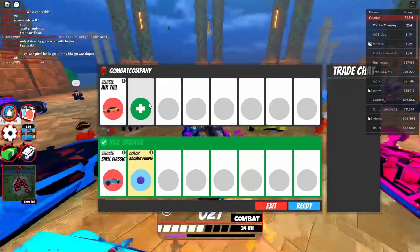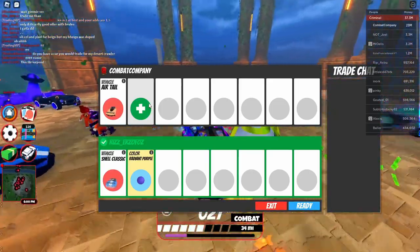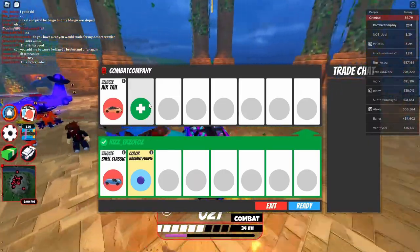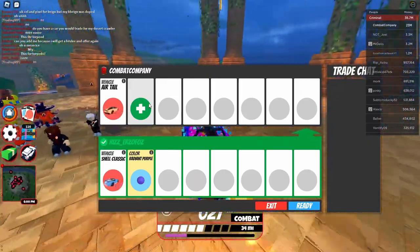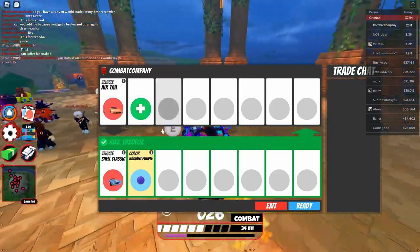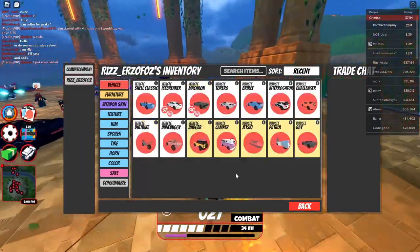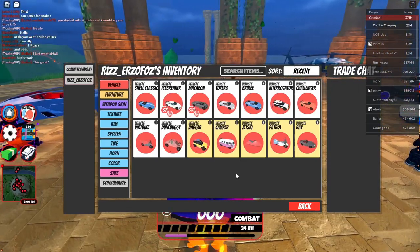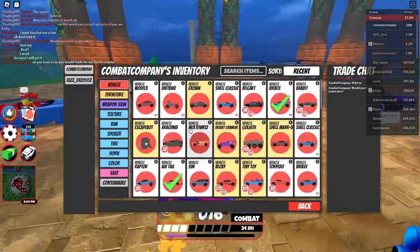I really wish he did something different instead of the radiant purple — maybe a million dollar vehicle. It's just slightly under par from what I'm expecting. I'm honestly looking for about 1.5 million, and the shell classic goes for about 500k. I can't do it for radiant purple. If he added a small add maybe I'd consider, but it seems like he might not even have a million dollar vehicle. Wait — he does have an icebreaker.